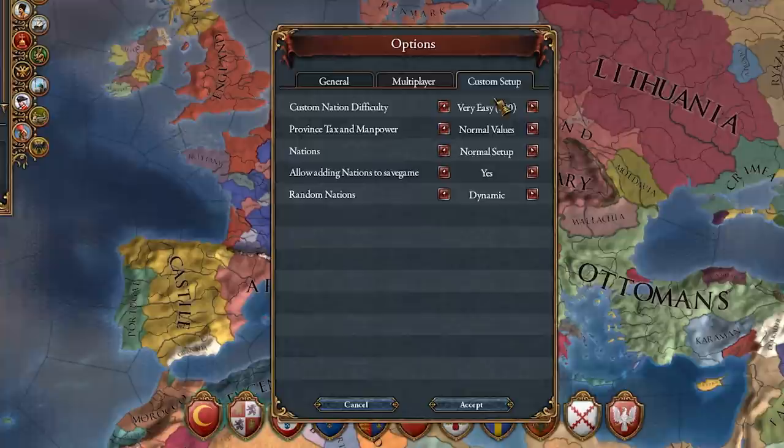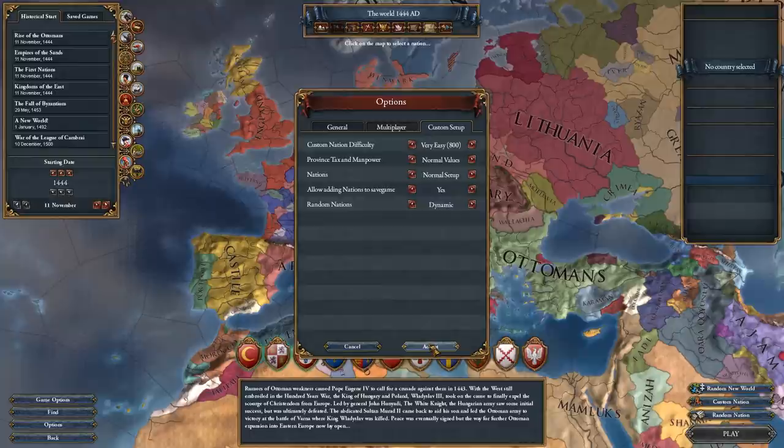Go to your settings and make sure custom nation settings are turned to EASY, and add custom nations to save games is turned on. I cannot stress this enough — if you do not have this setting enabled, you will be very frustrated and the exploits will not work.